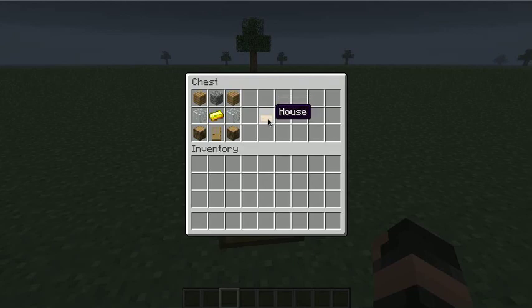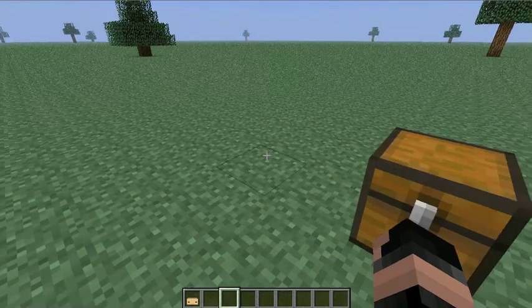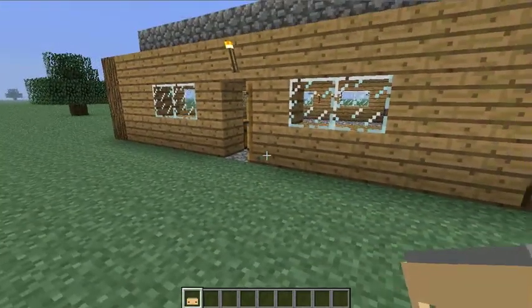First of all, you need this item called a house. To craft it you need two of any wood, one door, one golden gate, two glass, two of any planks, and cobblestone.